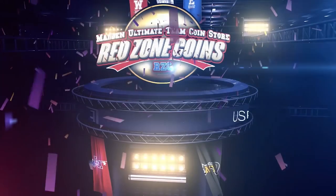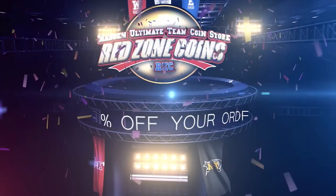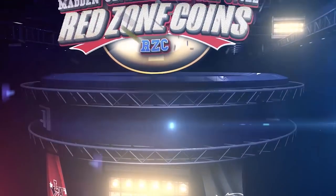For the cheapest coins with fast delivery and quick customer support, check out my sponsor Red Zone Coins, and use code SWIFT at checkout for 20% off.